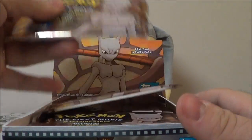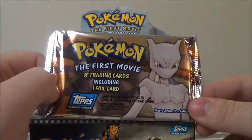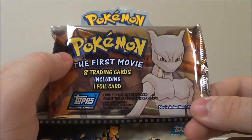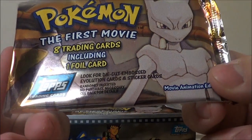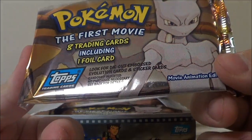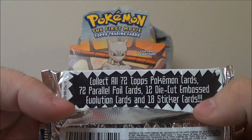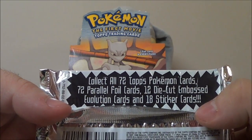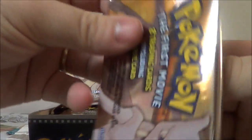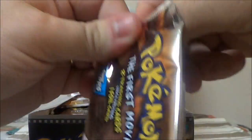You can pick out a pack from the top and just pull it out. This is what every single pack looks like. It contains eight trading cards and one foil card. The text says: 'Look for die-cut embossed evolution cards and sticker cards randomly inserted.' It reads: 'Collect all 72 Topps Pokémon cards, 72 parallel foil cards, 12 die-cut embossed evolution cards, and 18 sticker cards.' There are 36 packs in this box, just like normal.